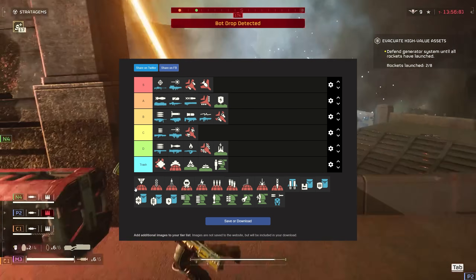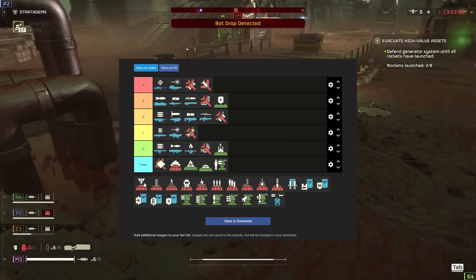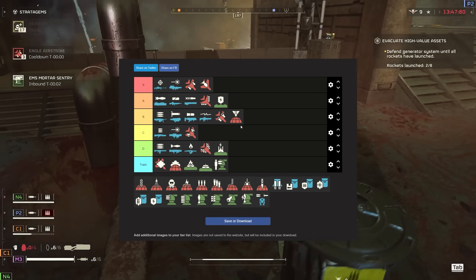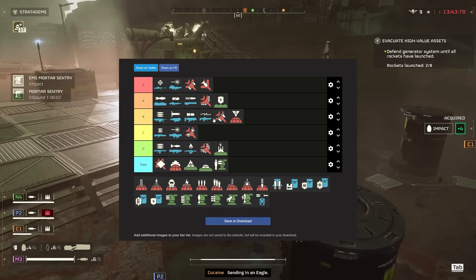The orbitals — the precision strike is one of the first two stratagems you'd get along with the machine gun. I think it's pretty decent against the bots. I'm going to give it B tier because it has a good cooldown and you can use it to destroy the factories or the fabricators. Definitely has some value.